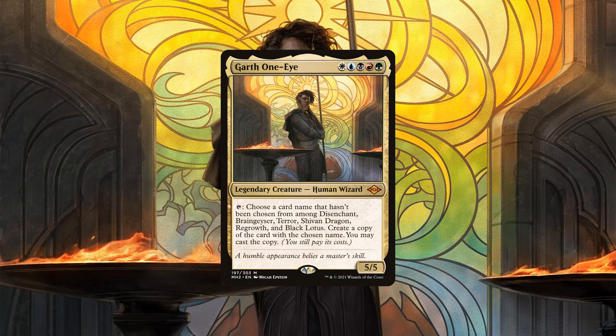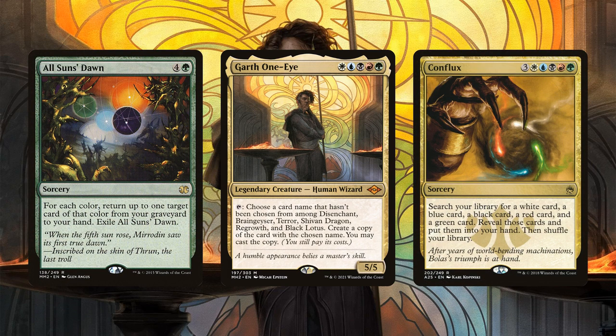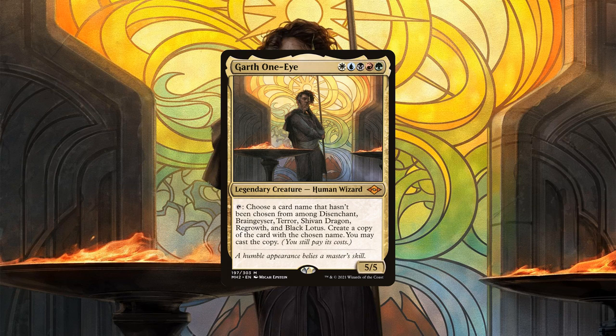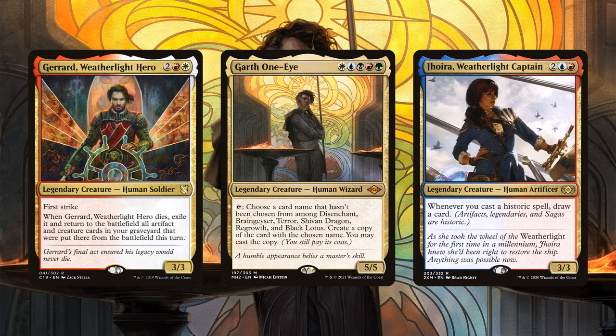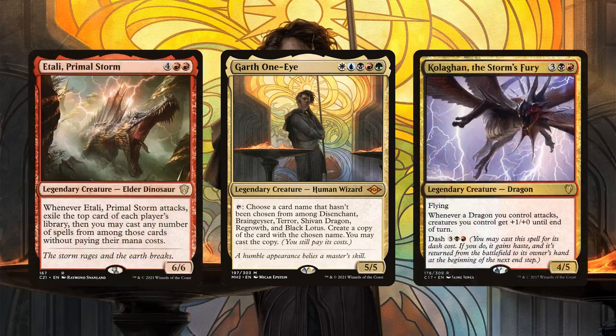Considering all the utility he provides, Garth can be taken in a number of different directions. Builds geared towards using and abusing Garth's ability over and over again would certainly be viable, running plenty of ways to blink Garth and double up on his activation triggers. 5-color good stuff would be an effective, albeit pricey way to build him as well. But in the end, the build I settled on this time around was a legendary tribal one, leaning into Garth's lore as a legendary mage, running plenty of legendary creatures each with powerful abilities — from utility to disruption to raw power.